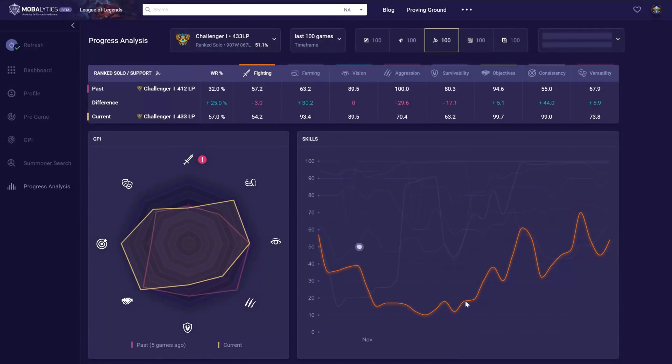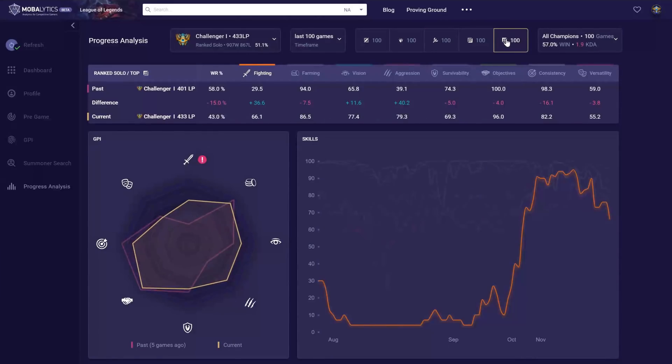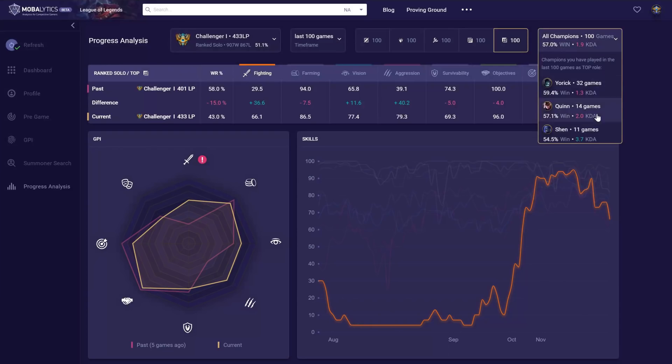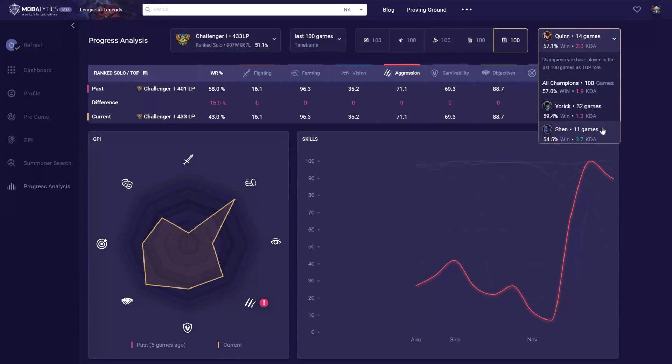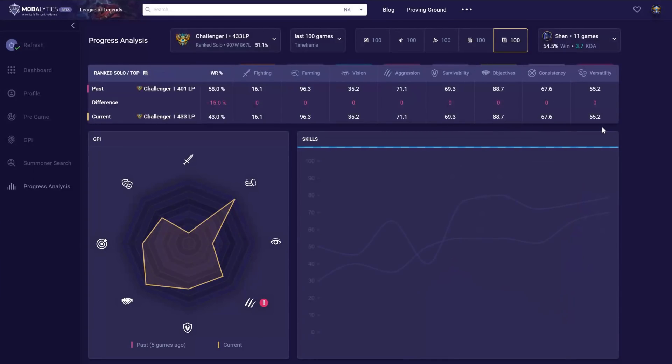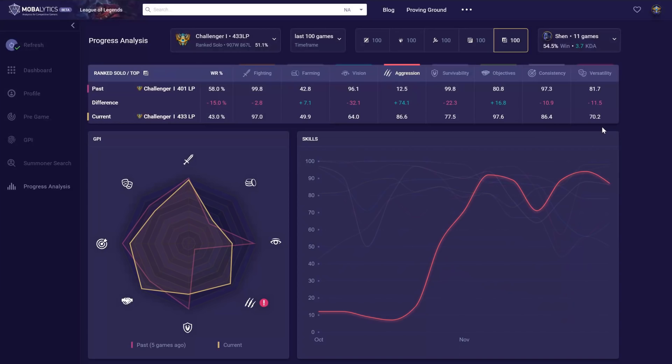Had a bad month — what happened during that month, what changed? Had a great week — what did I focus on and do so well during that week? Do I play top better as a tank or as an assassin? And how quickly do I learn a new champion? You'll be able to see all that in detail in a beautiful way and visualize it using this feature.